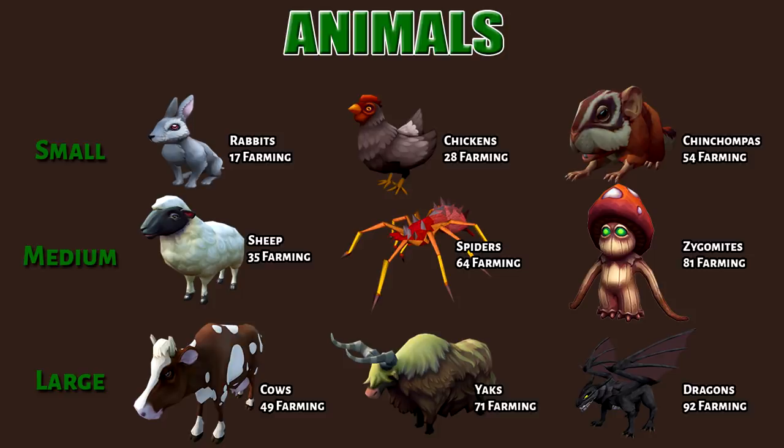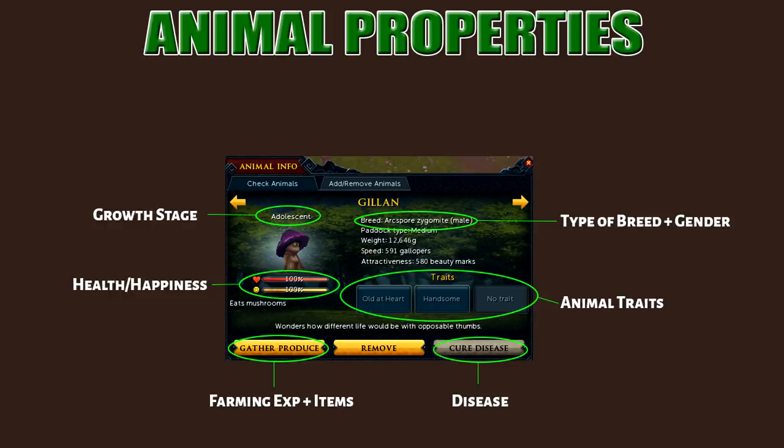Here are the properties of the animals. Every animal has multiple different breeds and four to five growth stages. Traits have various effects on the animals. The health and happiness will both affect the breeding success. Animals can catch a disease, but you can cure them by knowing the right treatment.